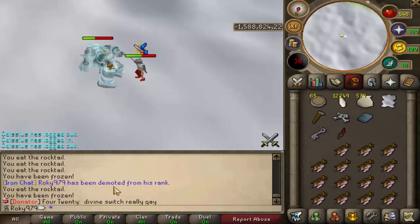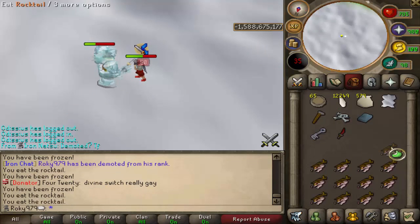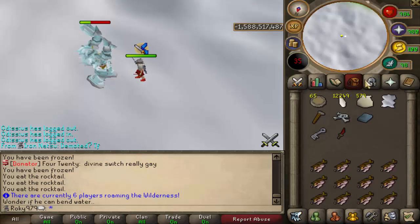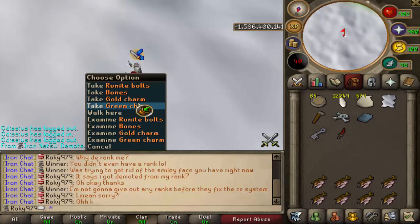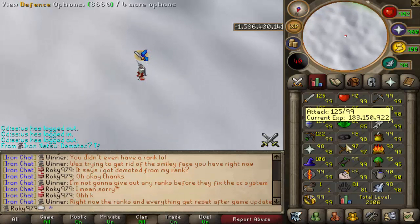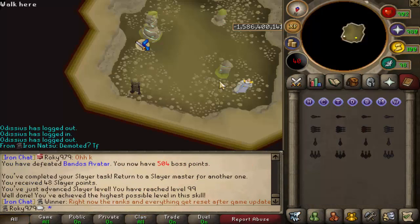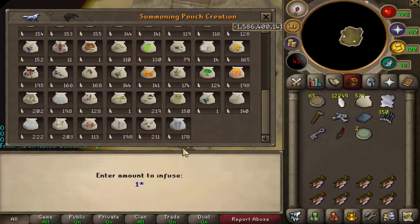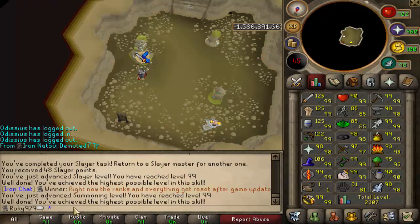Got demoted from my clan chat - Iron Chat is an amazing clan chat if you need an Iron Man clan, go check it out. Missed the recording of 99 Slayer, sorry about that, but there it is - 99 Slayer achieved! 48 Slayer points, I think I have enough for a ring of wealth. Let's make this and there we go - 99 Summoning!